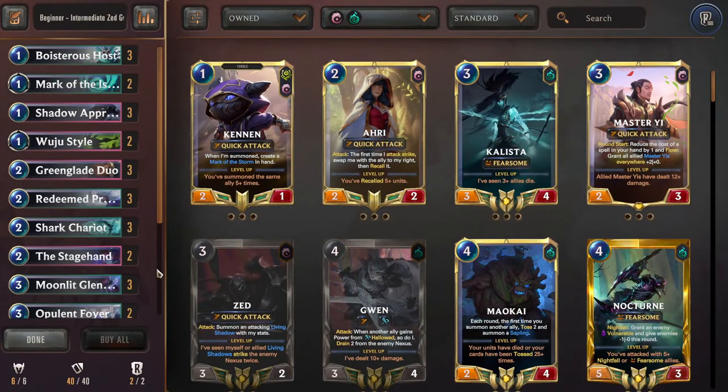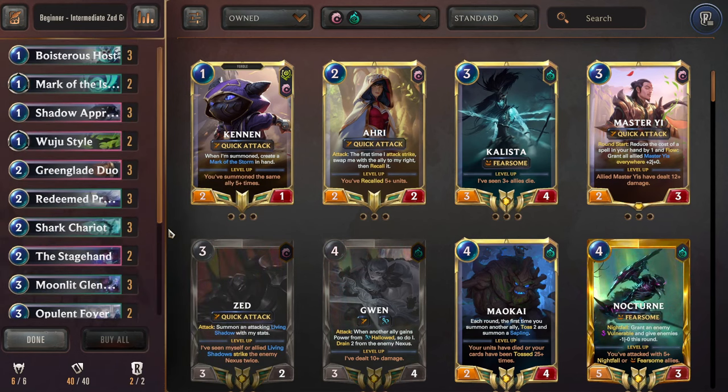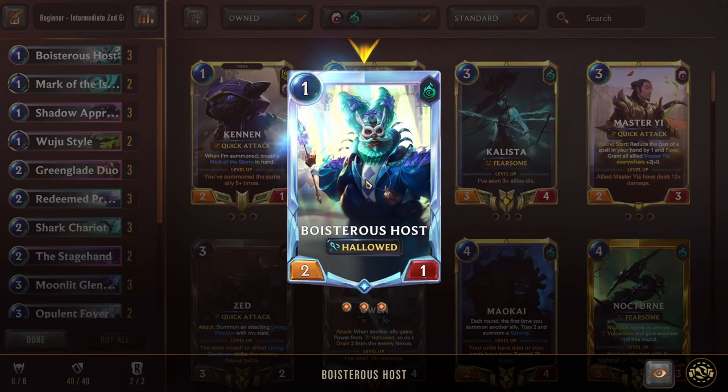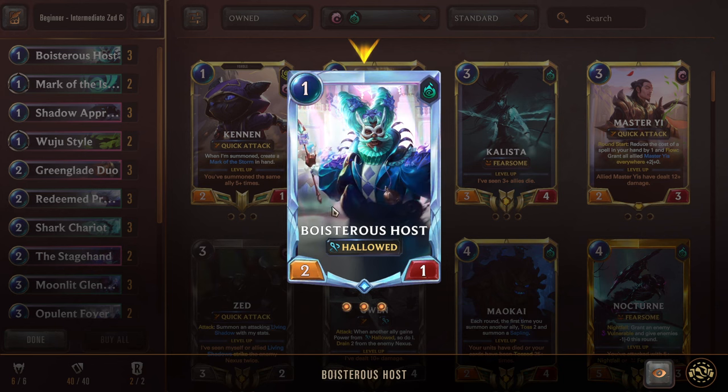And for the final deck I'm going to change the pace quite a bit. I already covered two control decks, so let's get a very fast aggro deck going. This one is going to be borrowing Zed from the Kale Zed deck and then also adding in Gwen — so this is going to be the most expensive deck to craft of the three. But it's a really cool fun aggressive deck where we want to utilize the Hallow stuff from the Gwen package and also ephemerals — having Zed have an ephemeral attacker. All really cool synergies that we're going to be using.